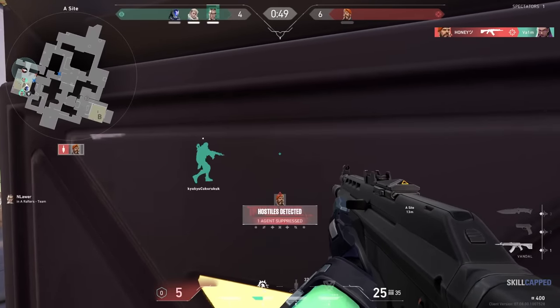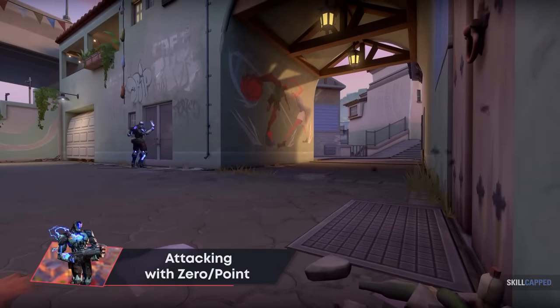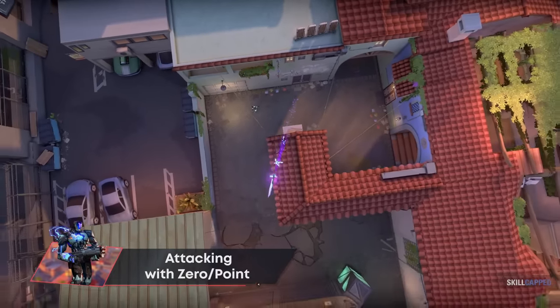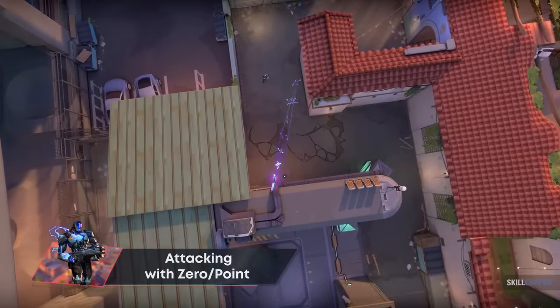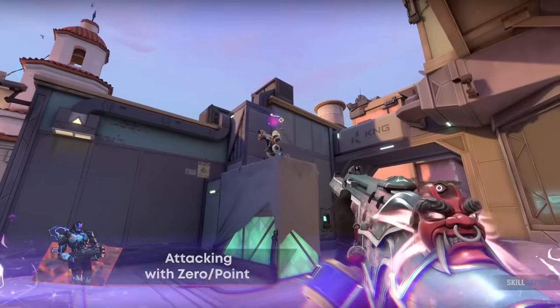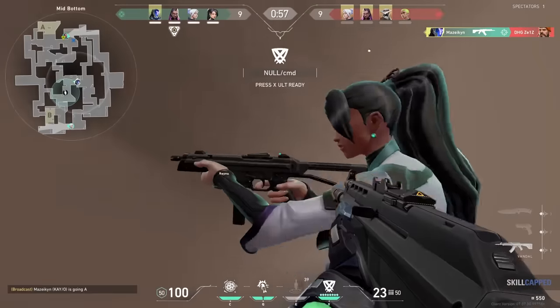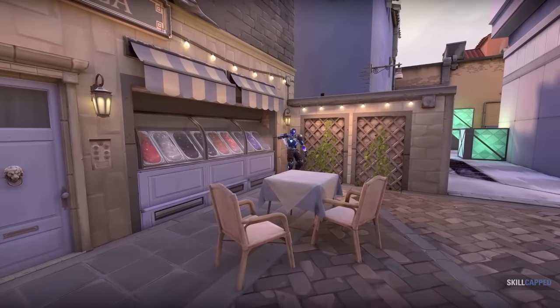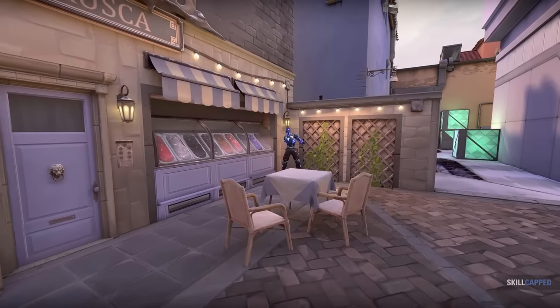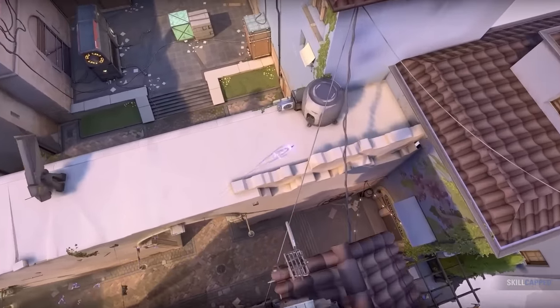On top of displaying players in the area, Zero Point also suppresses them for 8 seconds. On Attack, landing this ability — also known as KO Knife — on opposing Sentinels will turn off all their tripwires, aimbots, etc., allowing for a much easier site execute. It's also great for determining how many players are on a given site at any moment. Lineups are great for KO Knife, as they can optimize the site coverage and make it very hard to shoot.